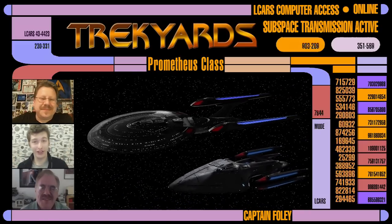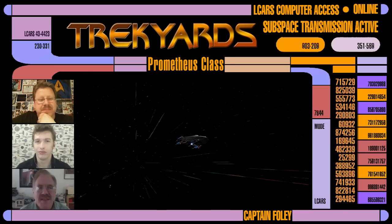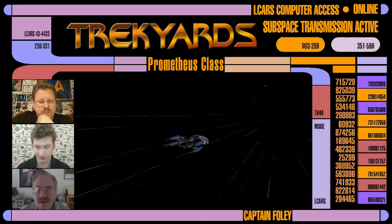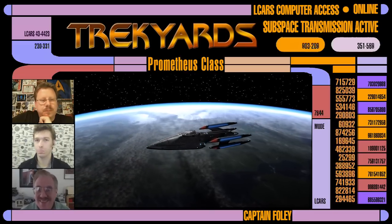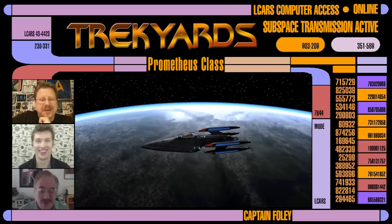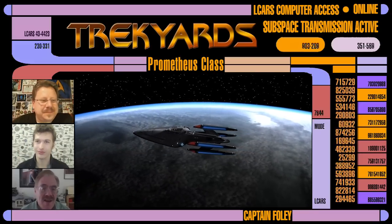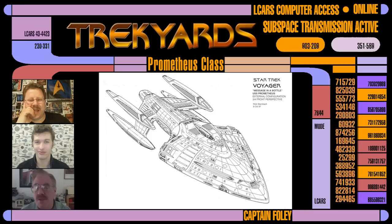What is your most favorite and least favorite thing about Prometheus? And if you could change anything, even for a refit, what would you do? I tend to like the basic body plan on most of the ships I sketch up. I know it when I see it - like, oh, this is going to be so cool. The basic shape of the ship - I love it.